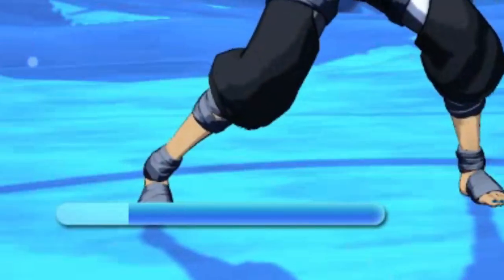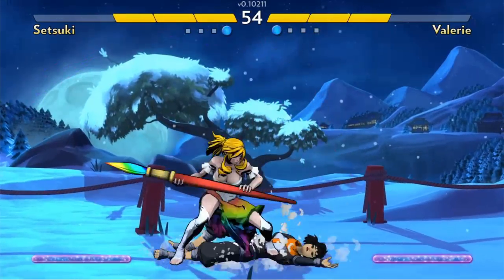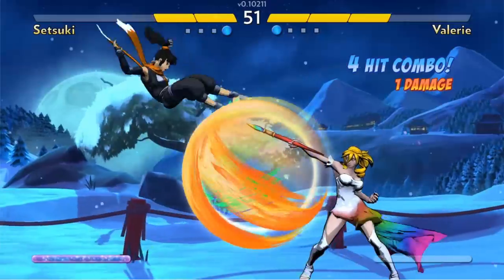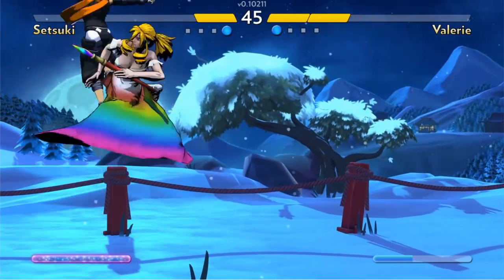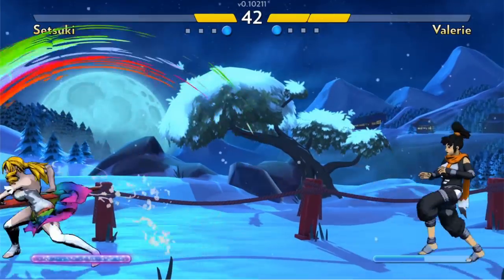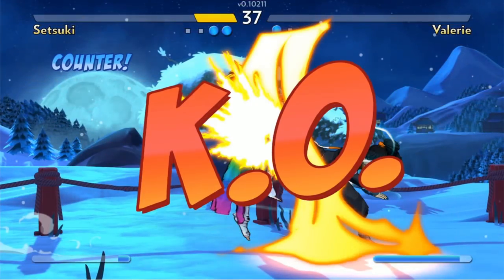Meter in this game fills up automatically over time, which makes sense — typically you want to hit a character many times to build your super, but if you can only hit a character five times in a match before they die, it's unfun to wait that long. Because supers are basically on a timer, they have a much higher presence in battle. With Setsuki, for instance, you always have to watch out for her being able to punish you from across the screen and deal one straight damage if you're not careful.